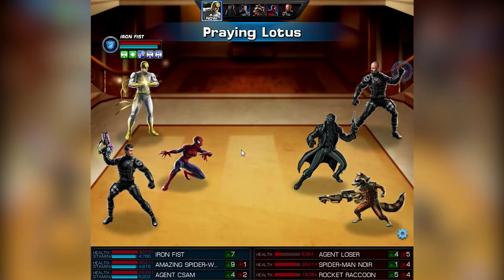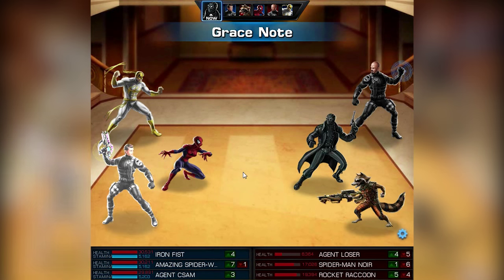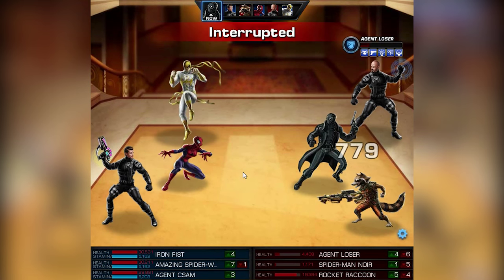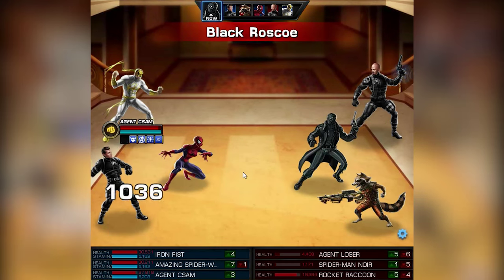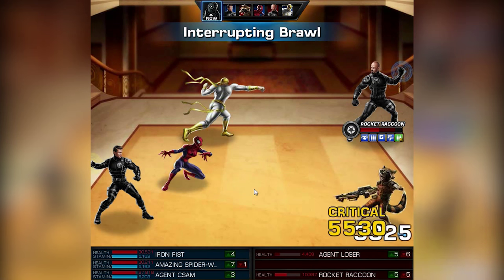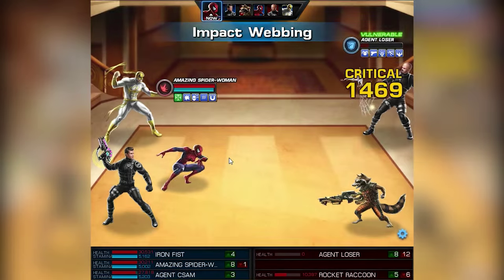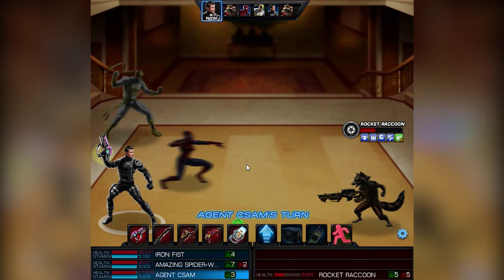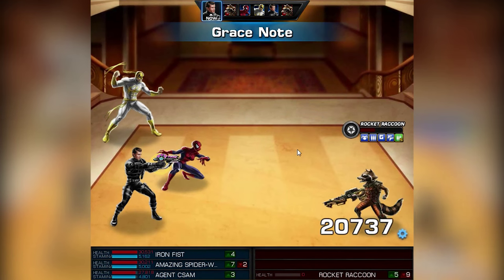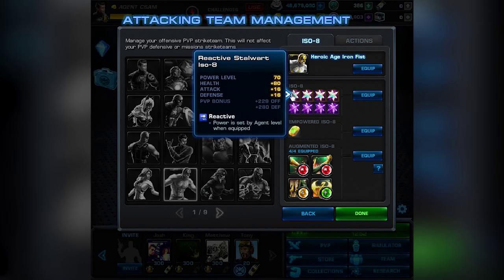We don't need it — we could take one out, but let's just heal ourselves; it could never hurt. Now it's Noir's turn, but we have a Grey Snow preemptive that already nearly kills Noir — really awesome. Combo Breaker kills Noir, and we have an Interrupting Brawl on Raccoon as well. Impact Webbing the second time again, splash damage, two or three webs on Raccoon — and he's done. That was an awesome fight!